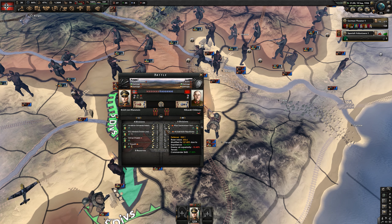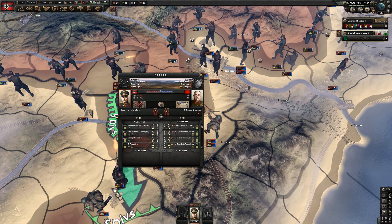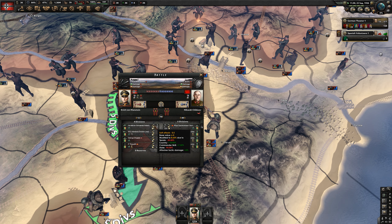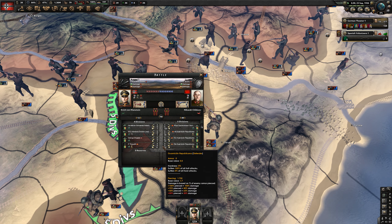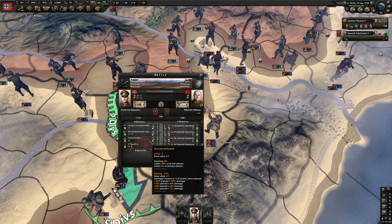It looks like we are engaging some Soviet forces and it might not be going too well. They have 323 defense and our soft attack is 0.5. But just you wait until the battalion tactics kick in — then it's all gonna come together.